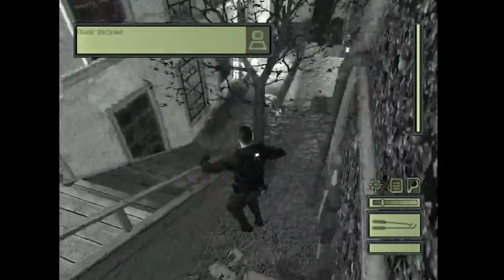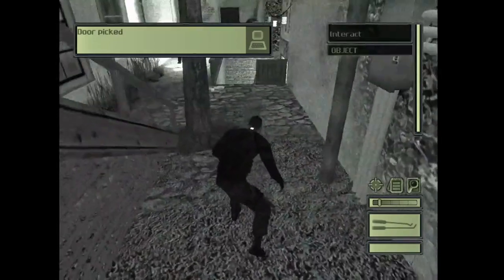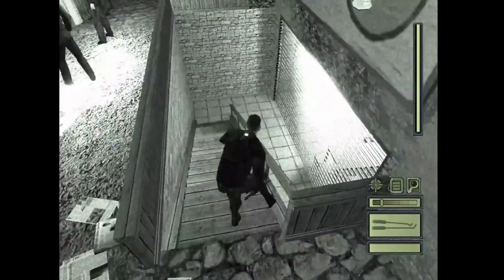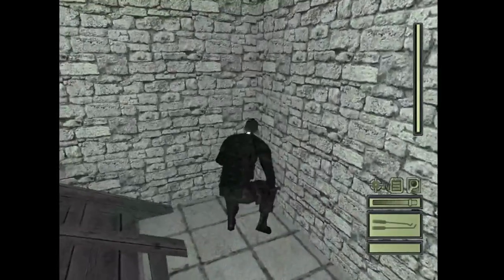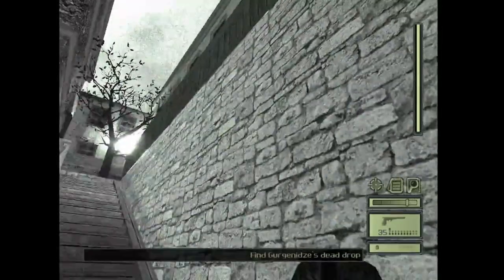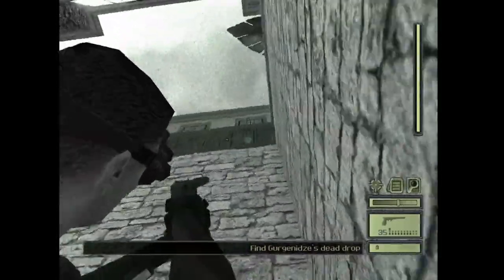Crawl over this fence and crouch, then move slowly. Go down these stairs and then go up to the corner. What we're going to do next right here is a wall jump, and this will actually catch the attention of those two guards over there.